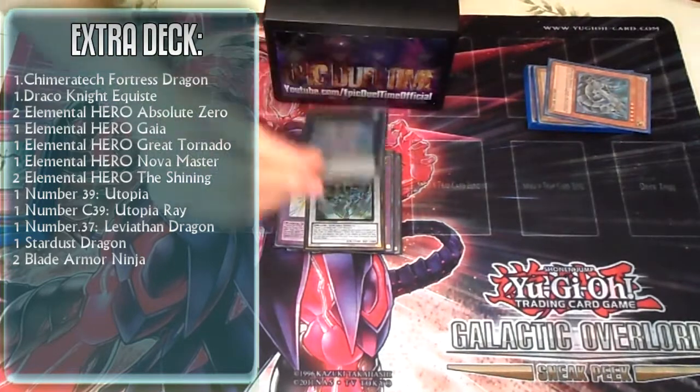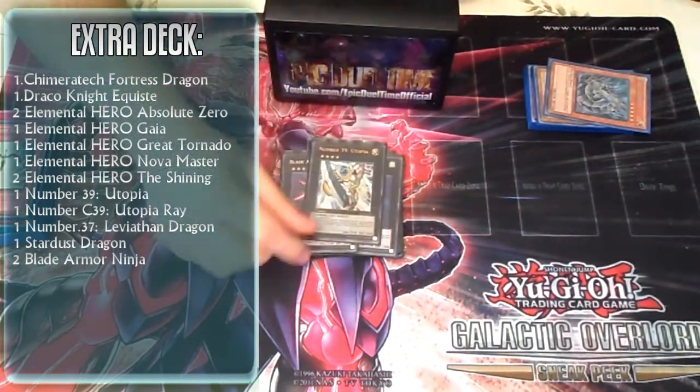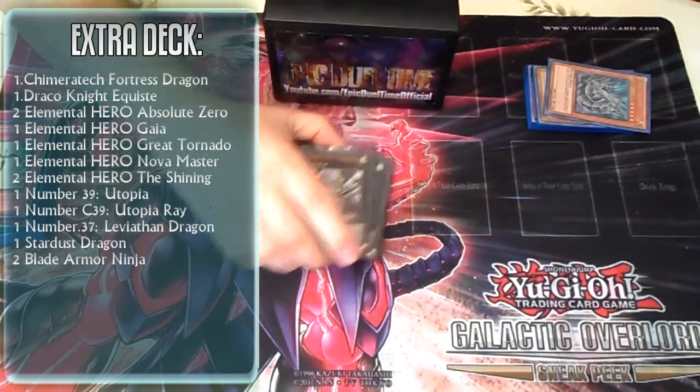One Stardust, one Leviathan, two Blade Armor, one Utopia, and one Utopia Ray.